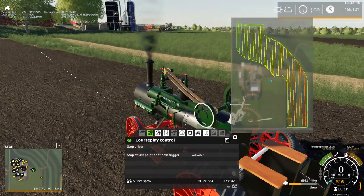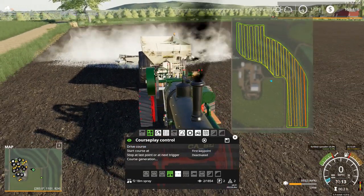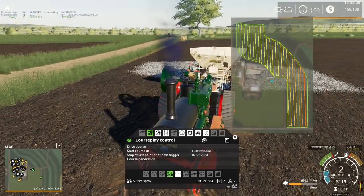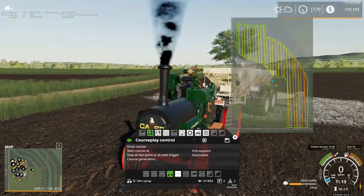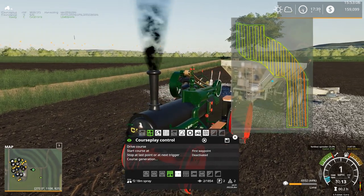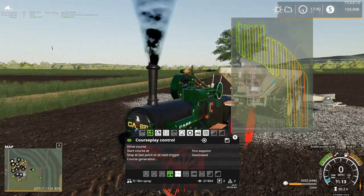The turning radius is going to get him, isn't it? Let's see if we can line him up with it. Course Play I don't think is going to like this. That is some really black smoke coming out of that stack — yeehaw. True rolling coal here.